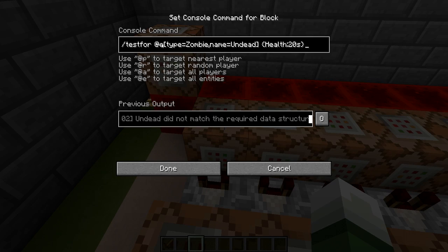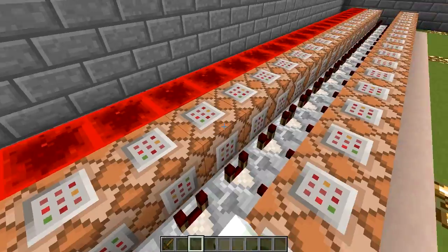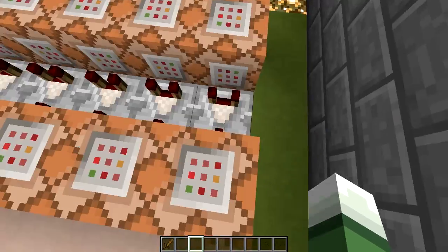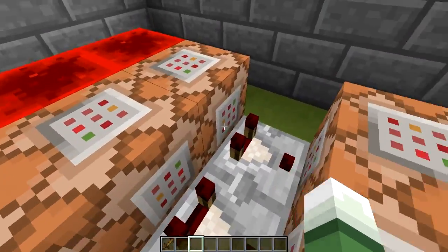You then have these testfor addy type zombie name undead command blocks. As you go down, nothing over here changes besides the health until it goes all the way down to 0. Now you actually don't need the 0 — it actually leads into a command block that's empty. The only reason why I have this is so that it's even; if you don't want this, it's not necessary at all.